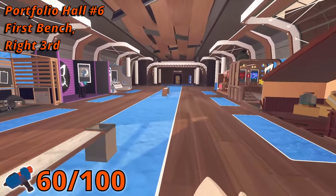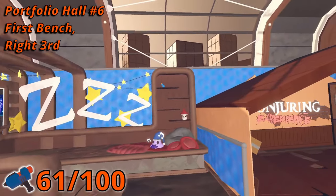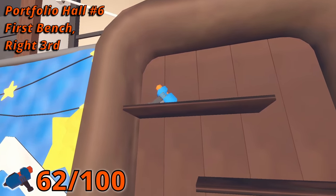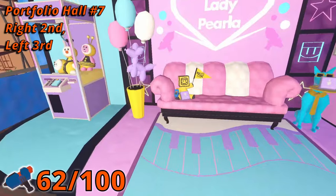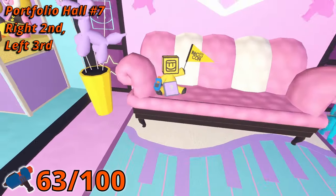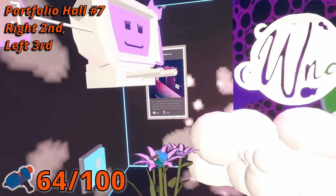In room number six, the next Maker Pin is under the first bench in the middle of the hall. And the next one is in the third booth on the right side on a top shelf. In room number seven, go to the second booth on the right side and you'll find a yellow character holding a pin. In the third booth on the left side, there is a Maker Pin sitting on top of a flower.